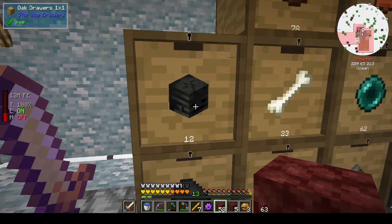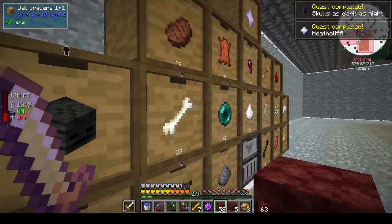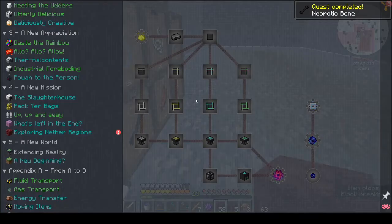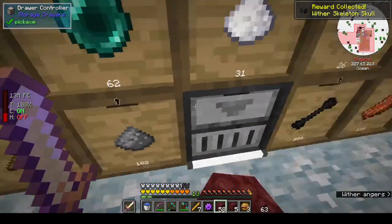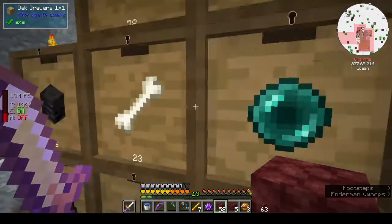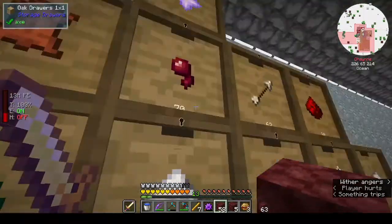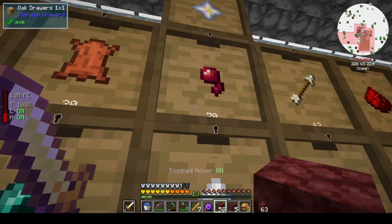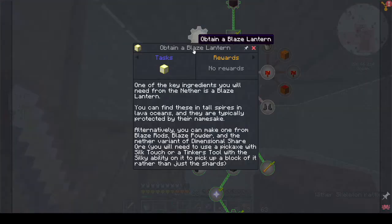Let's go downstairs and see how many wither skeleton skulls we have. We got twelve and we need three - got that, got that. Where are our necrotic bones? We have that. We need another nether star. Just trying to see how many we have - three. We need two more, so we just need a blaze lantern.